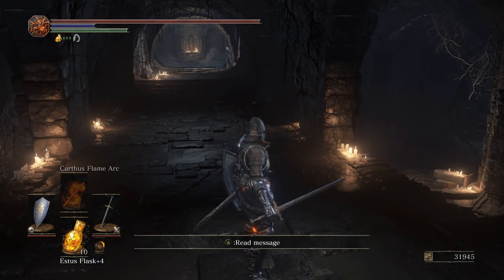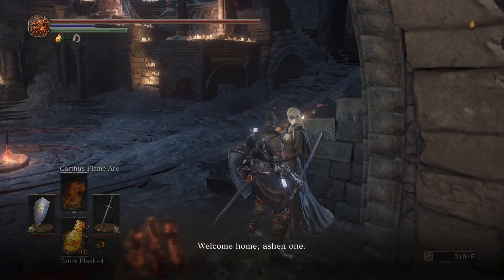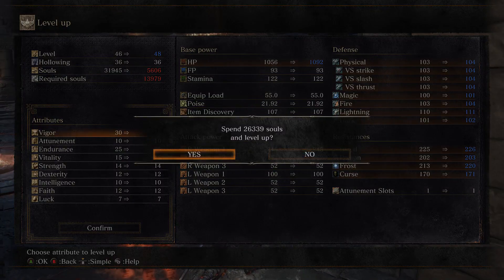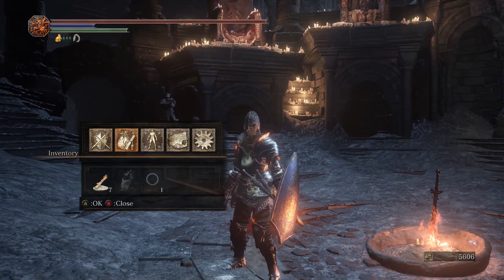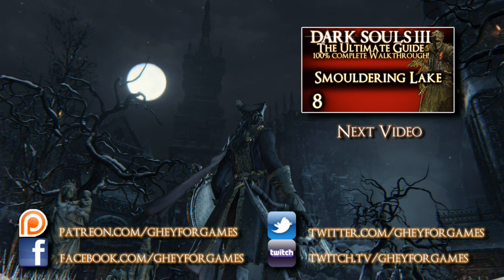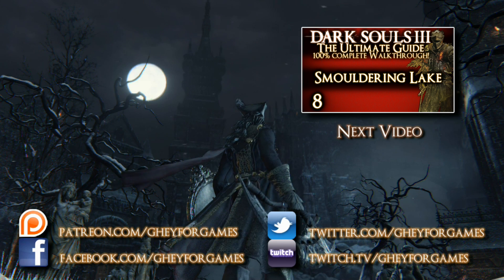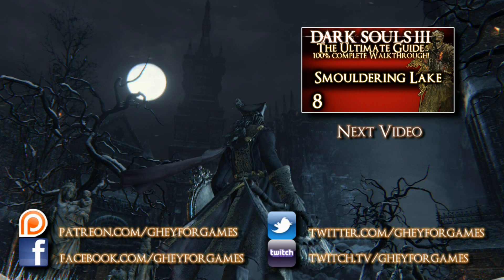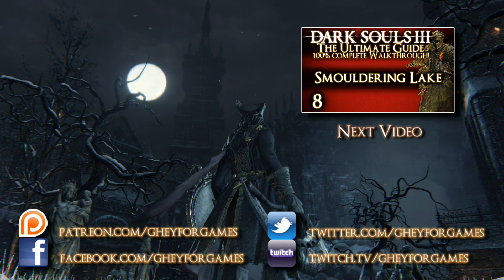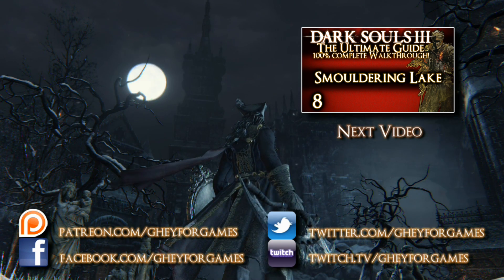Anyway, that's it for that part. Carthus is a very short area — probably the shortest area, in fact. Carthus is very vertical in nature; you just keep dropping down level after level before the boss. I think the next thing we're doing is Smoldering Lake and Old Demon Rose. Hopefully you learned something — we'll see you then, guys.